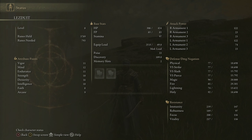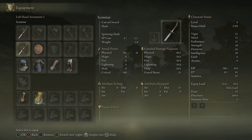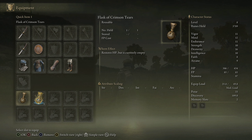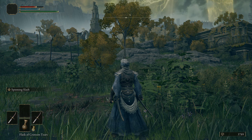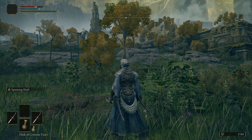And that is how you defeat the Tree Sentinel, even as a brand new character. My character is only level eight, which is the very base level of the warrior starting class in Elden Ring, and we defeated him with no weapon advancements — weapons are only plus one, no talismans, just the basic starting stuff. That is our guide for the Tree Sentinel at the very beginning of the game. Thank you so much for watching, and I'll see you next time.